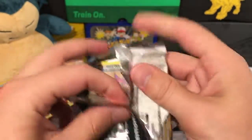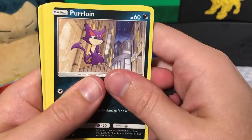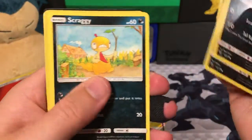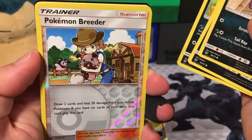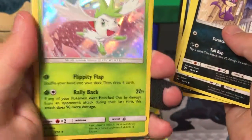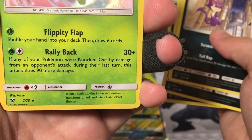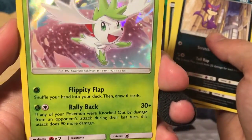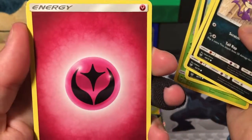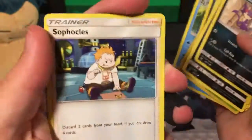Here is our last pack — let's hope we get a Shining Fire Energy, that'd be really cool. We start with a Purrloin, a Zorua, a Golett, a Larvesta, a Scraggy, a Reverse Pokemon Breeder — not a Fire Energy. A Shaymin with Flippity Flap attack that can dissolve toxins in the air to transform ruined lands into a lush field of flowers — he's like the anti-pollution Pokemon. But then another Fairy Energy. A Carnivine, a Feraligatr, and a Sophocles.